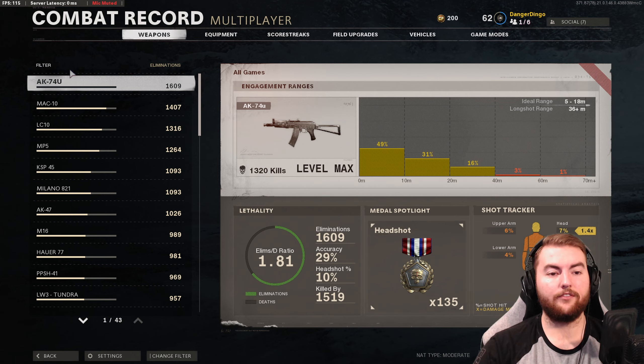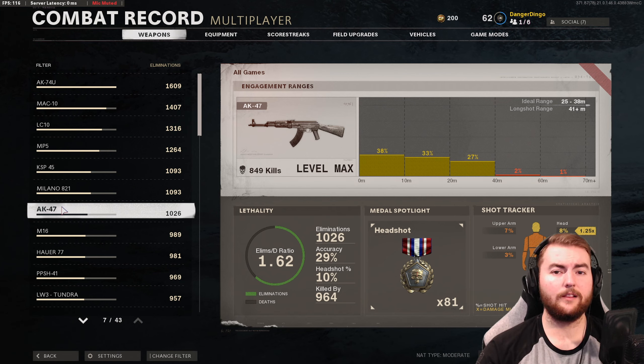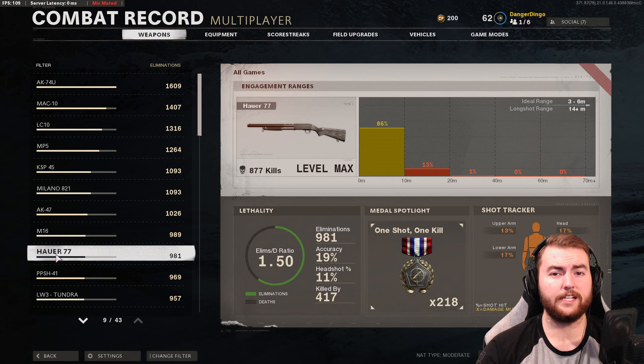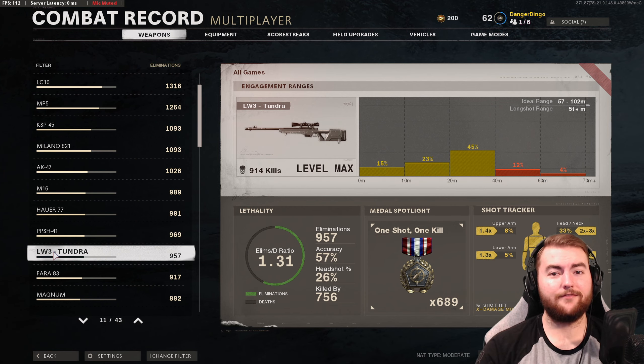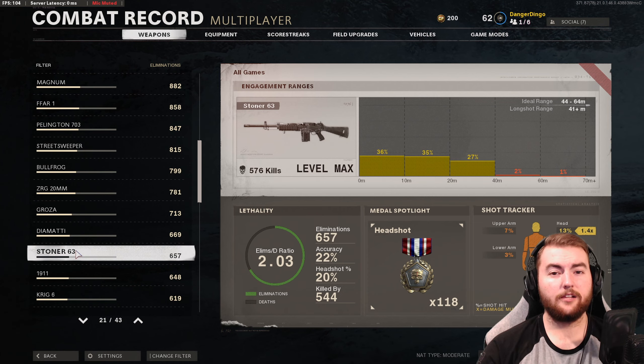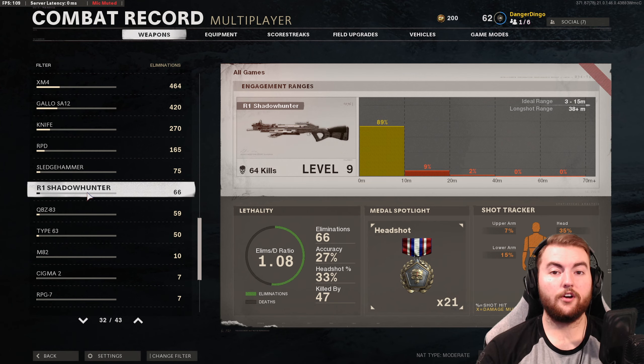The SMG long shot distance is 36-plus meters, which is fairly accessible on most maps. Assault rifles are 41 meters, slightly longer but still fairly accessible. Tactical rifles are also 41 meters, sharing similar range properties. Shotguns are 14 meters, which can sometimes be difficult depending on your shotgun. Snipers are 51 meters, but with the right tips and spots that should be no problem. Pistols are 25 meters — very achievable. LMGs are 41 meters, really easy to pull off. The R1 Shadowhunter has a long shot distance of 38 meters, which is interesting.